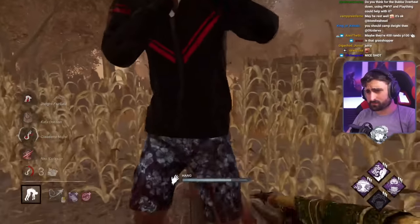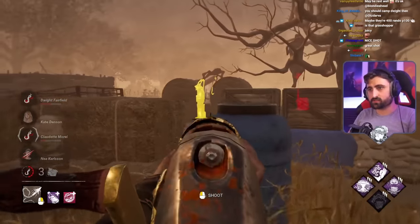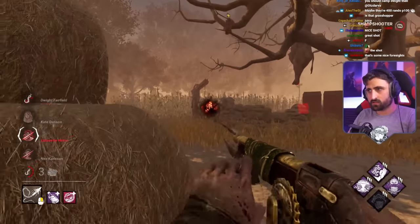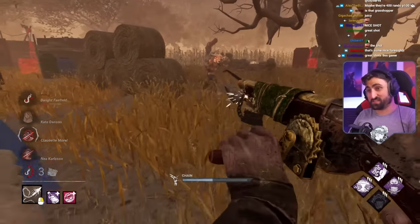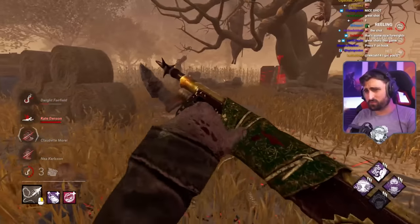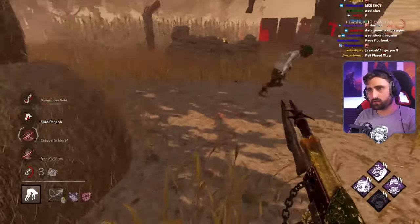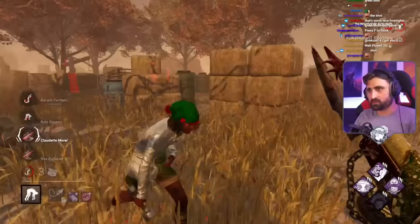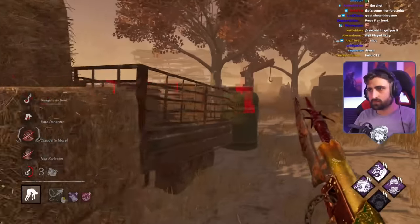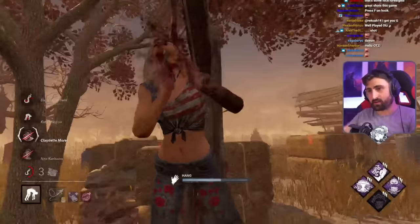I can't believe that worked. By the way, we used the map offering — we didn't just get this map magically, just in case you didn't catch the start — which is the reason why this is so disgusting and nasty. I wanted to pull her so that Claudette wouldn't take a hit, but maybe I shouldn't have pulled her so hard. She had to unhook and I had to unhook also.